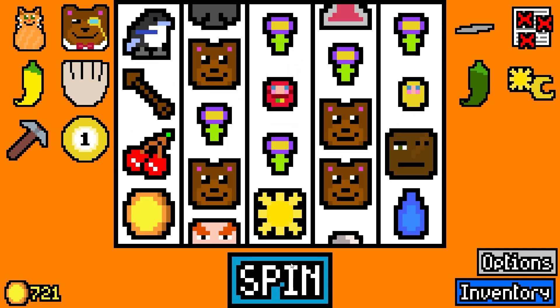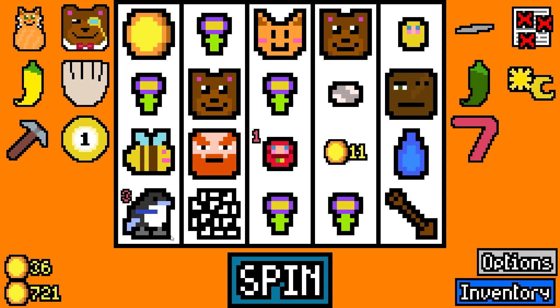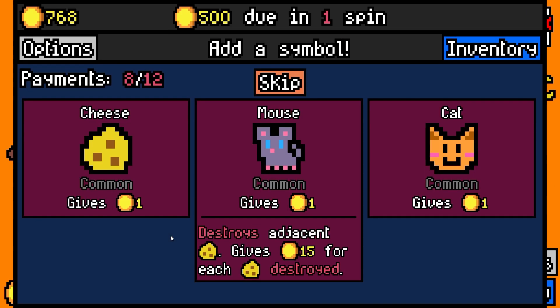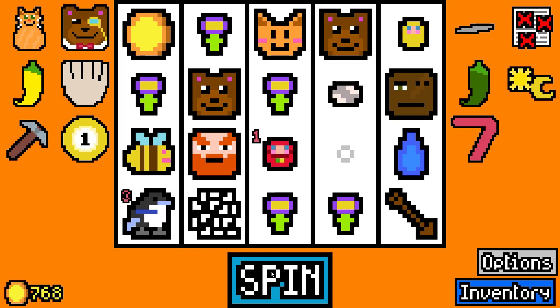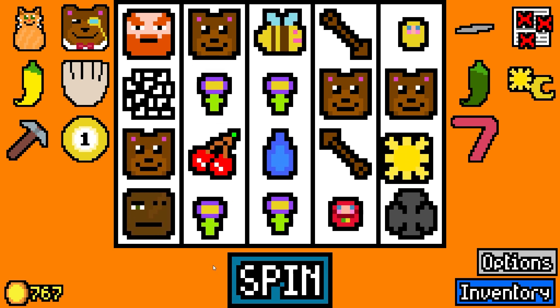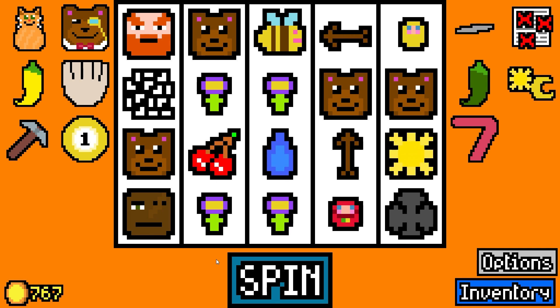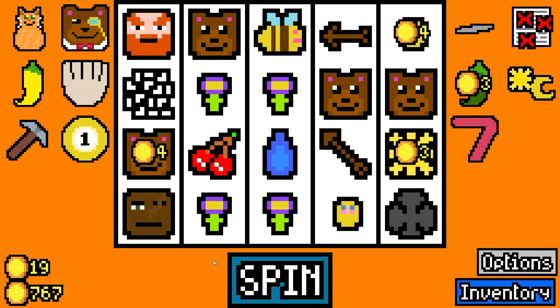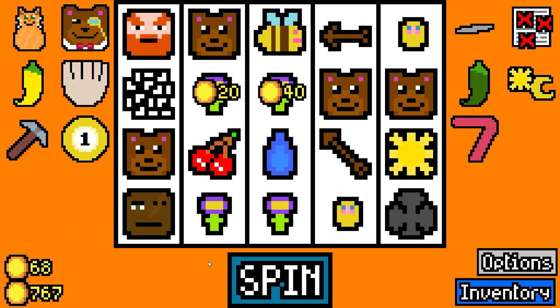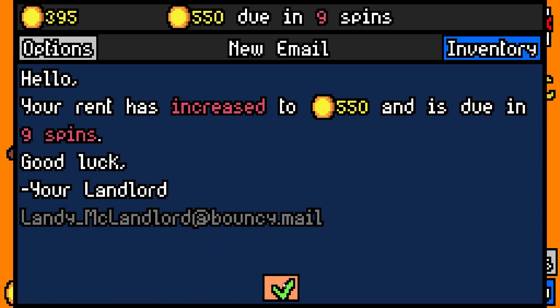Let's go for the Chemical 7 — might as well start stacking up on those. The buffing capsule would be nice for a single money boost, but I don't think we'd eat it. So far so good — we're way ahead on rent.